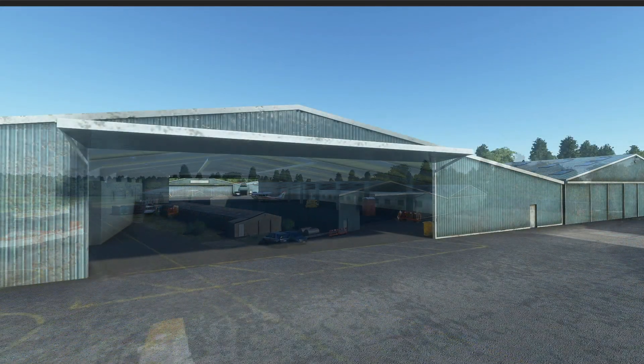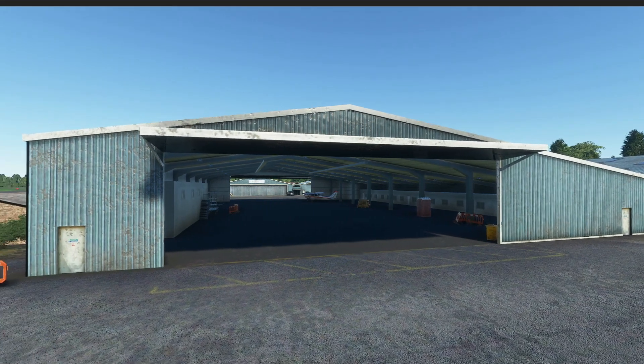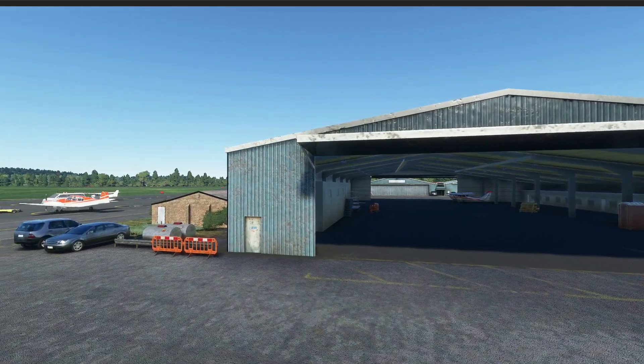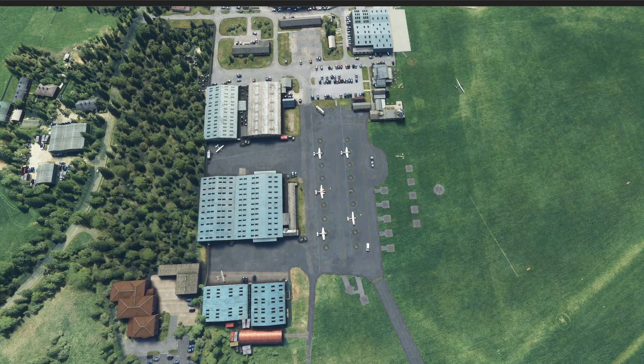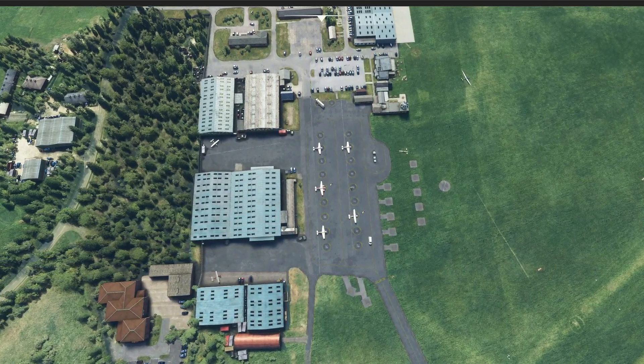Some of the key features to this area are a unique and charming countryside atmosphere with 3D modeling that has high detail. It includes a full PBR airpark that also involves apron assets, buildings with complete details, as well as ground textures.